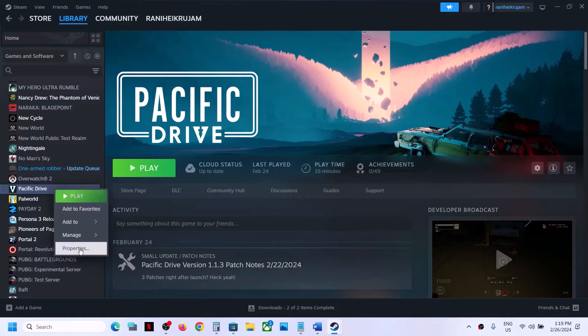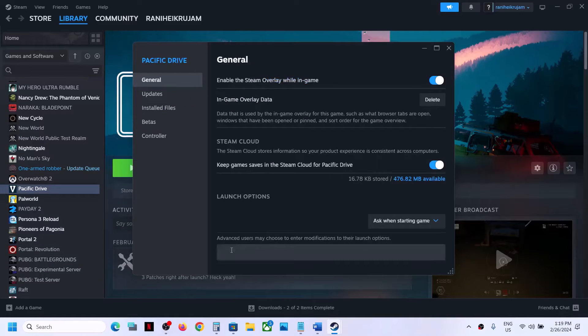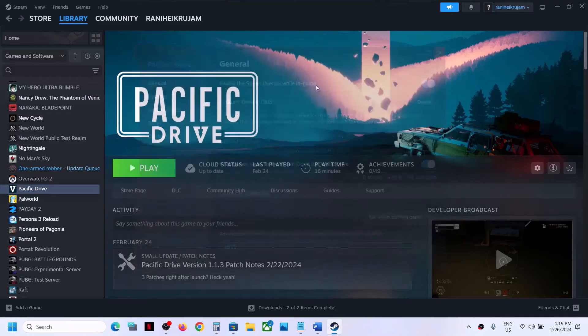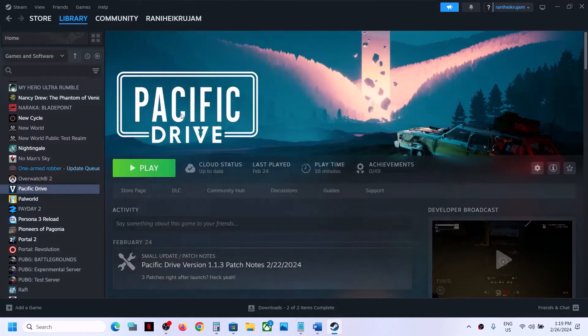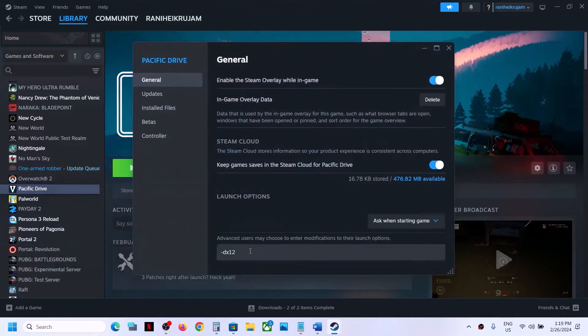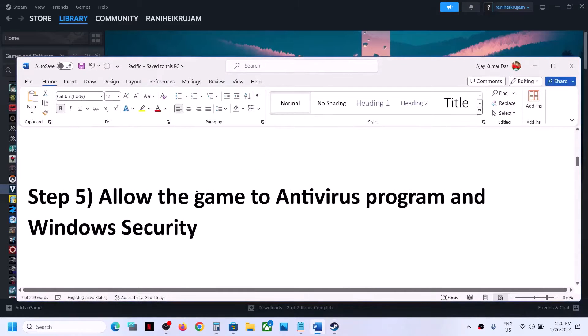The next step is to try these launch options. Right-click on the game, select Properties, and under the General tab in the launch options, type -dx11. Close this and launch the game to check. If that doesn't work, type -dx12 instead, close, and launch the game.